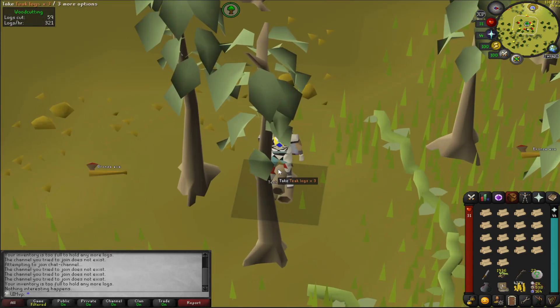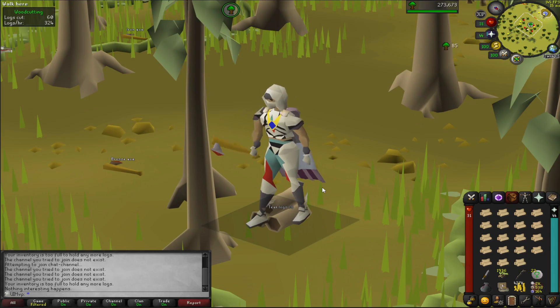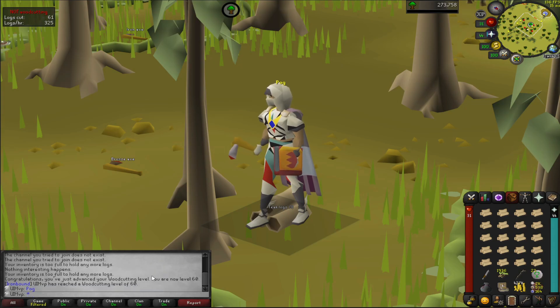Then we came over and did some woodcutting at the teak trees. We already had quite high woodcutting from the winter top, but here is 60 coming in, which unlocks yew trees. We'll get to 70 eventually for Song of the Elves, but this will do for now.